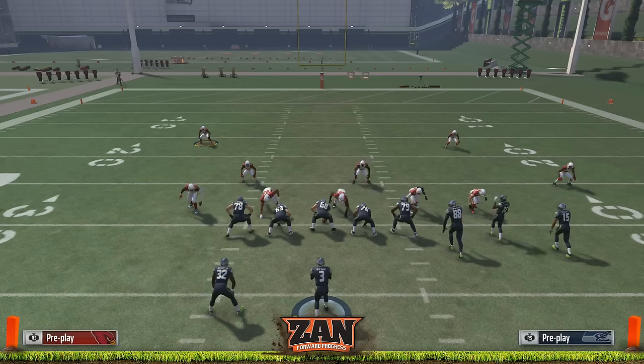Choose a zone blitz, flip it away from the crosser, and man up that guy on the opposite side. If you guys liked this video, be sure to give it a thumbs up. I'll be back tomorrow with another Madden 17 tip. Until tomorrow, this is Zan — get in the lab and good luck.